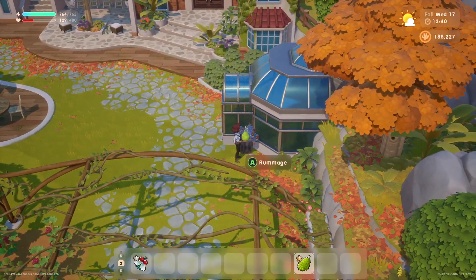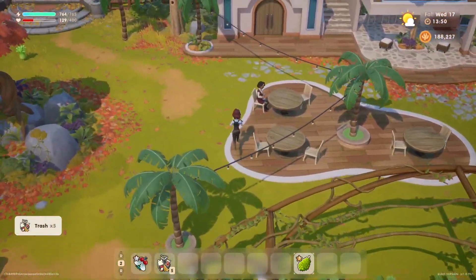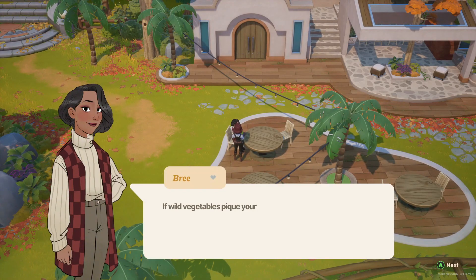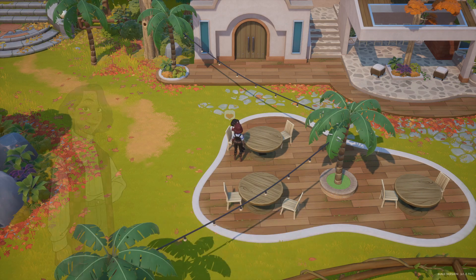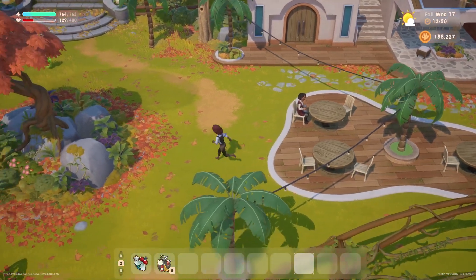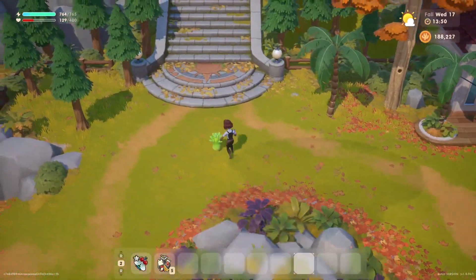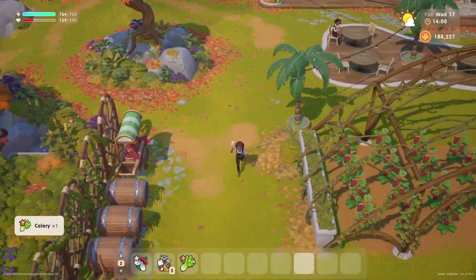We'll collect her trash — that will make her feel better. Here she is, we'll give her the jackfruit. 'If wild vegetable peaks your interest, you're in for a treat, our land is quite generous in that regard.' 'Where did you even find jackfruit? Thank you Melanie V, you always surprise me.' You're welcome! We'll collect the forage on her land — she practically invited us to.